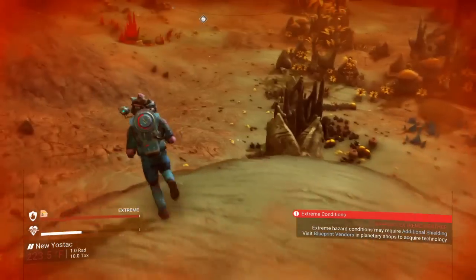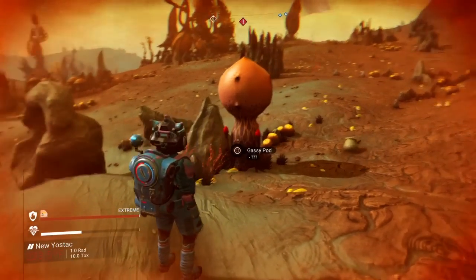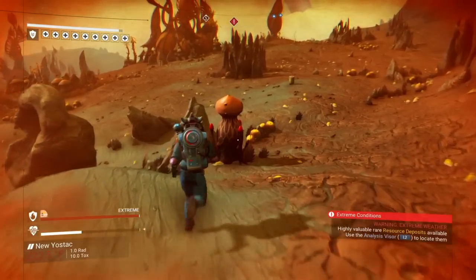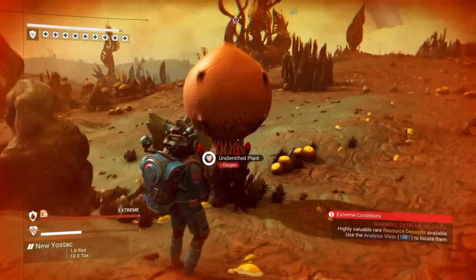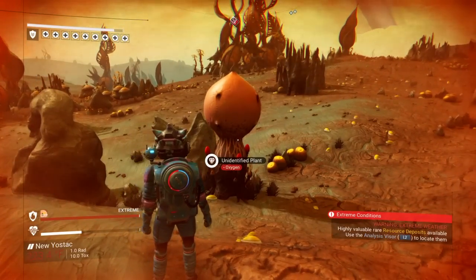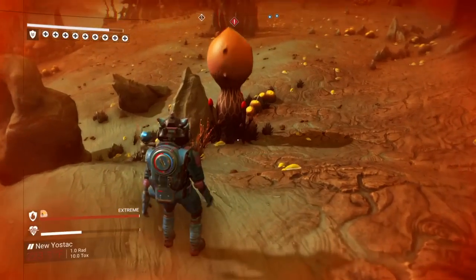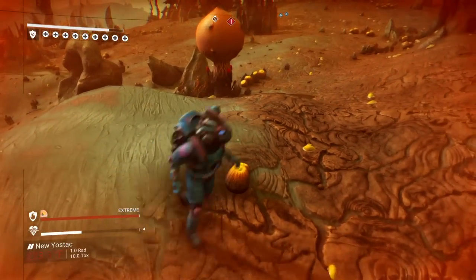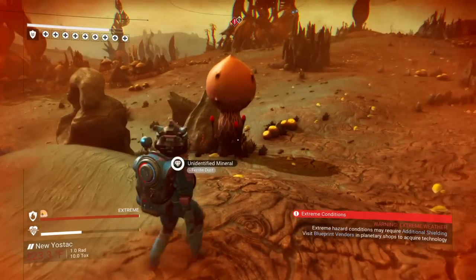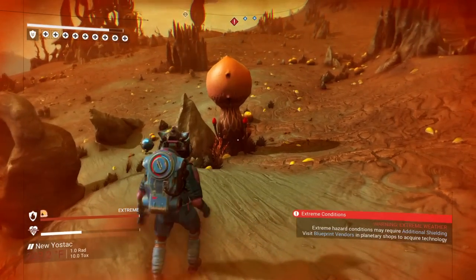Quite a few people gave the idea of having geysers — just small geysers in one place. Some people likened it to those new plants they added that explode with toxins. So it would basically be like that: not a plant, but just a spot on the ground where lava might shoot up when you get close to it or at certain intervals — just another hazard on lava planets.